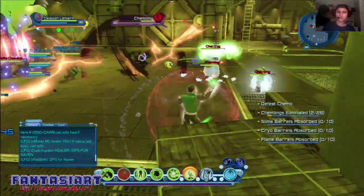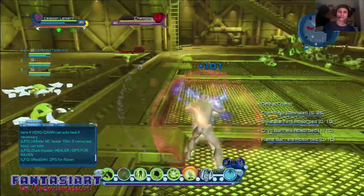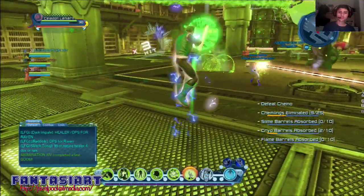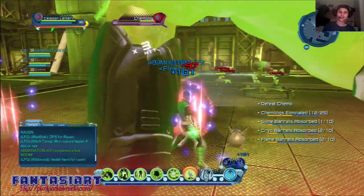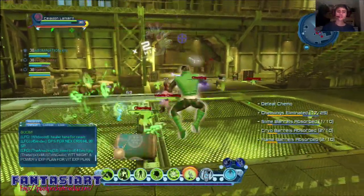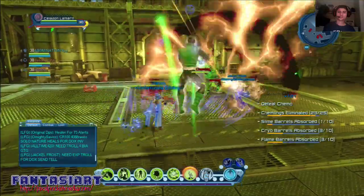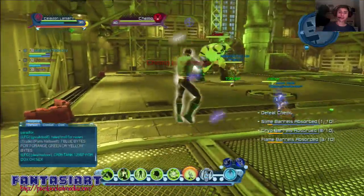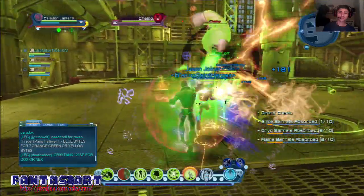This is the last boss of the alert — Chemo. He takes a while to kill because he's spawning smaller versions of himself carrying chemicals to knock you out. They don't really do that much damage — it's really Chemo himself that does the damage. The minions are just in the way so he can hit you. Since we're all pretty strong and I'm probably the strongest player, I can tell I'm doing a lot of damage even though it might not look like it.